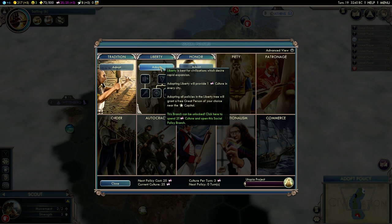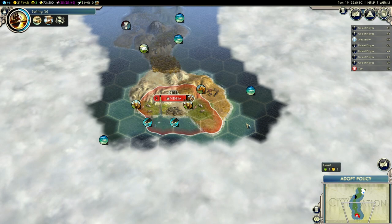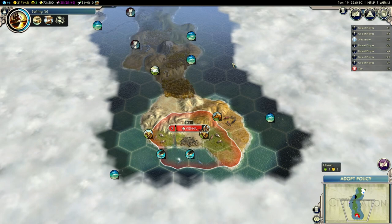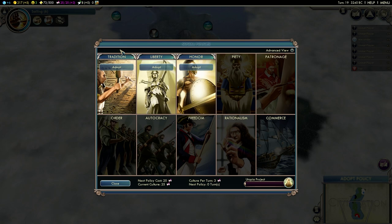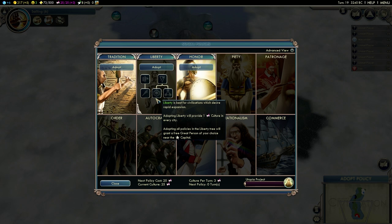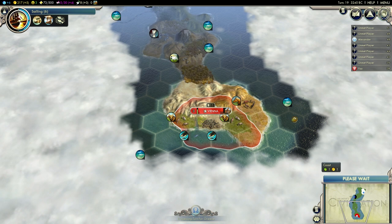So like I said, I'm going to grab Liberty for fast expansion, although I'm having some second thoughts right now. I don't really need the free settler — the only way I can really use the free settler from Liberty is if I can get to another island without having to cross ocean tiles, and I don't know that yet. So it's a bit of a gamble going for Liberty right now. I think I'm going for it anyway. It is a bit of a gamble, so I hope it will pay off. A wasted settler would be really bad.